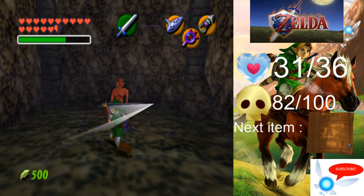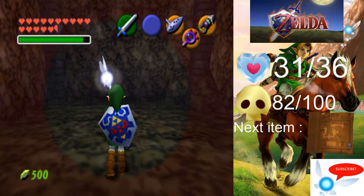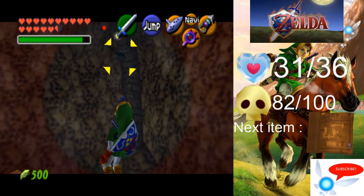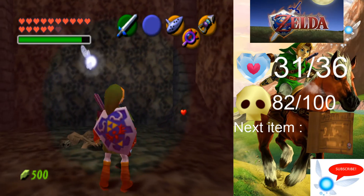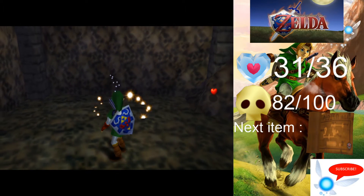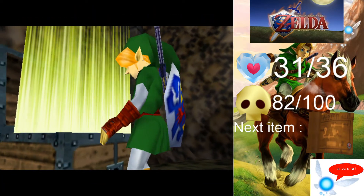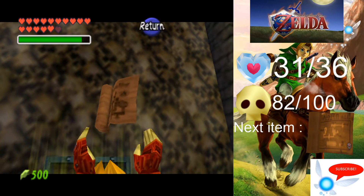We're just going to kill him quickly — and apparently I still have the Biggoron Sword equipped, I did not actually realise that. There are some bats in this room; I believe they might be invisible as well. Just going to kill them real quick if I can find them. And this will spawn the dungeon map, which we will just get right now. Obviously quite a difficult temple to find your way around, so the map is going to be extremely useful. And there we have it — the dungeon map.